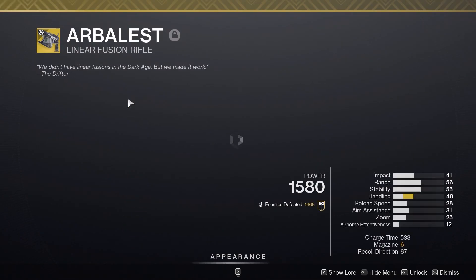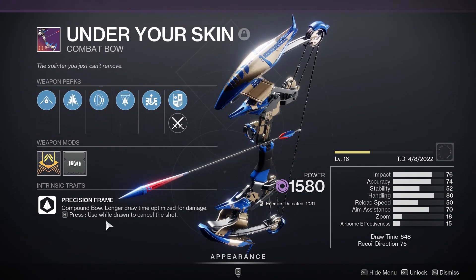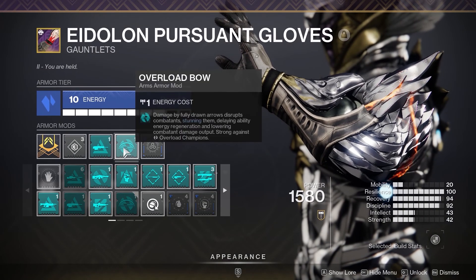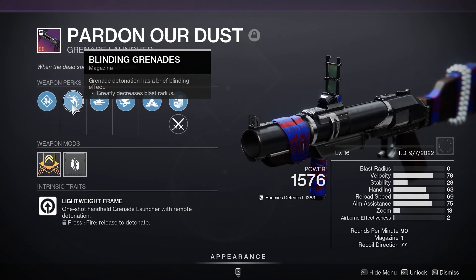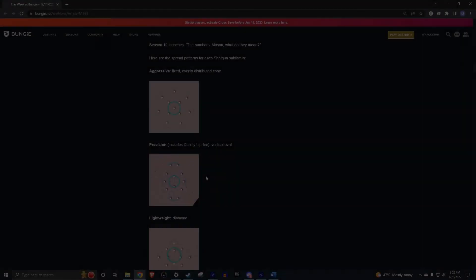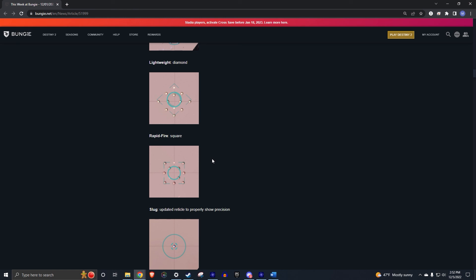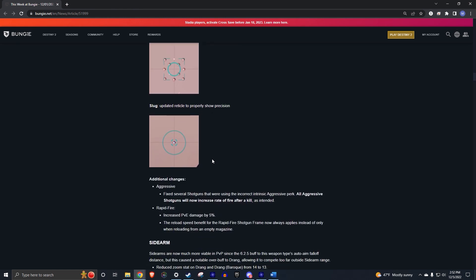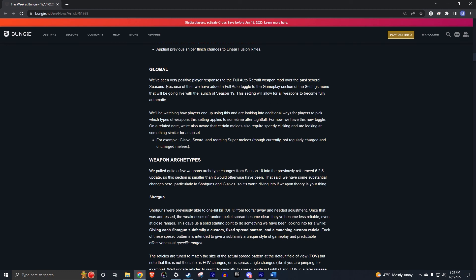Some weapons see more use than others based on how they function — for example, I don't bring a trace rifle into a Grandmaster unless it's Divinity. I'd rather use a grenade launcher for quick fire-and-forget, then return to cover. With upcoming changes, shotguns will fire pellets in a predetermined pattern based on their frame, so you'll need to pay more attention to shotgun frames. More impactful is the accessibility change allowing all weapons to become fully automatic, meaning rapid-fire frames won't require the full auto mod. This might also make heavy linear fusion rifles easier for newer players to use.